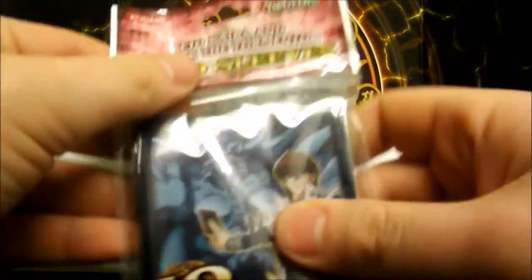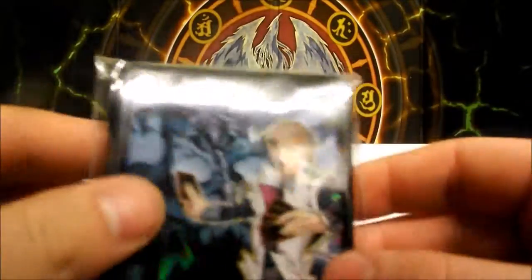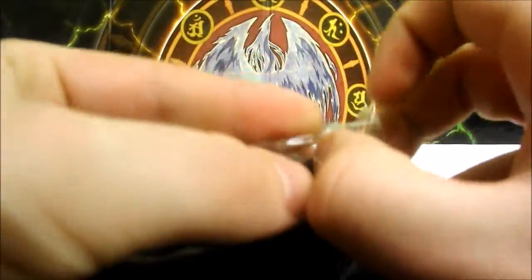Here we have a pack of Yugi Kiba sleeves featuring Obelisk — pack of 50. I know these are available on their site now. We'll use these to sleeve any holos we pull from some of the packs. Let's get these open and ready.